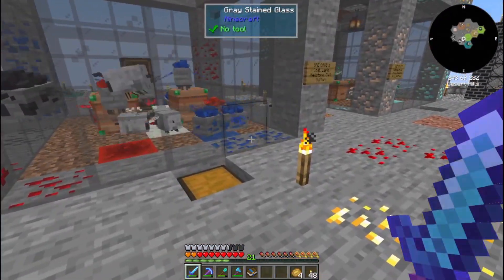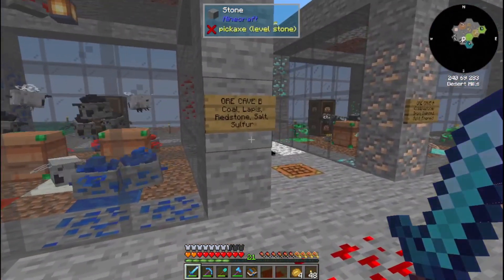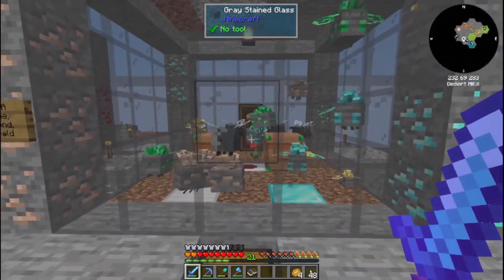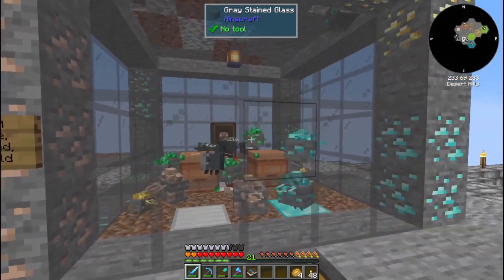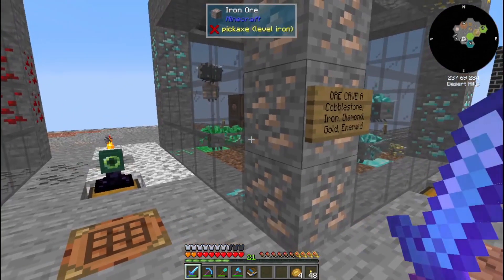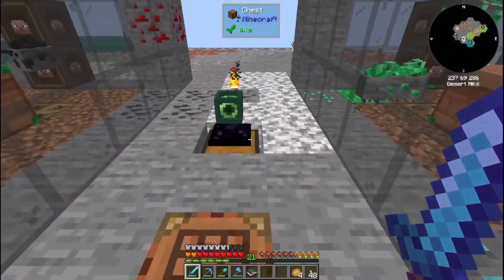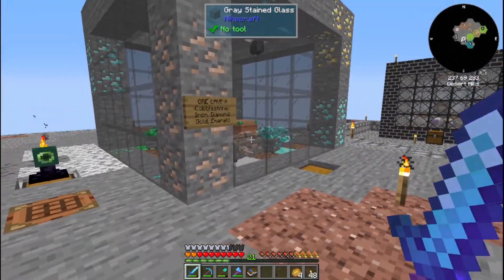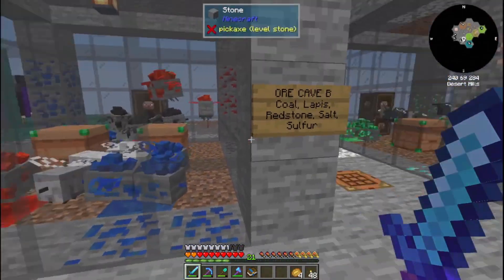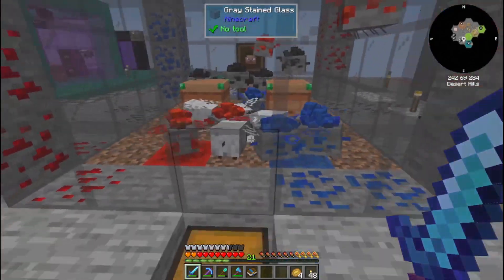The emeralds and diamonds required three each of their respective gems plus cobblestone in the combiner, which is something we made last time. Redstone and lapis were like 16, and coal is 8. We have ore cave B and ore cave A. Ore cave A is actually completely filled — this is completed and done and we are getting resources from this.